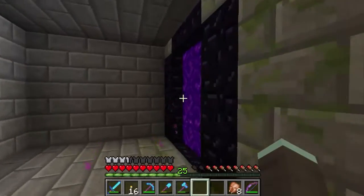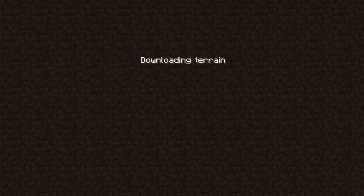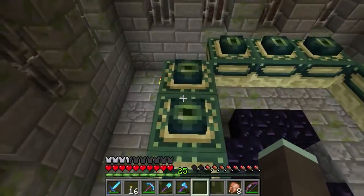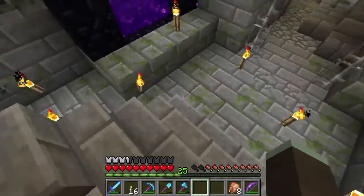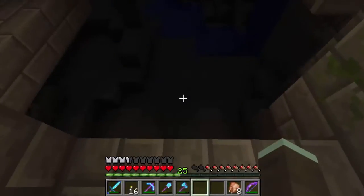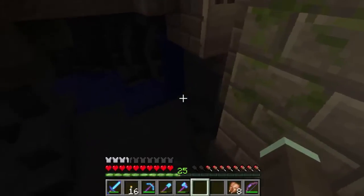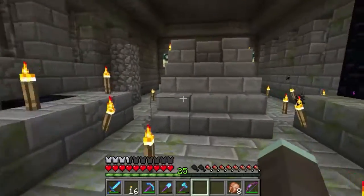Down to this nether portal here, which goes to a stronghold. We've put all but one of the eyes of ender into it. We've got rid of the lava underneath, explored this area, destroyed all the silverfish, and looted all the chests — there's nothing left in them but rubbish. There's a wide open door that just leads to a hole that plummets down. So yeah, we've found ourselves a stronghold, and over this weekend most likely some of us from the server will be going into the End and fighting the dragon.